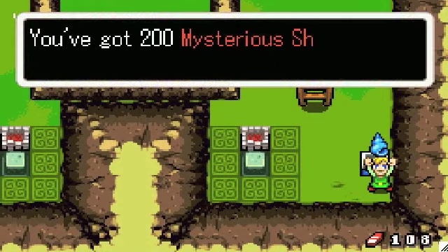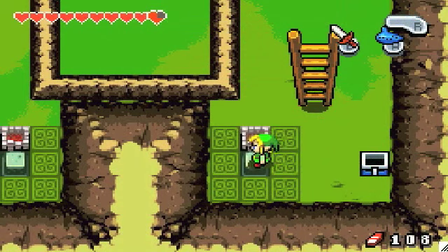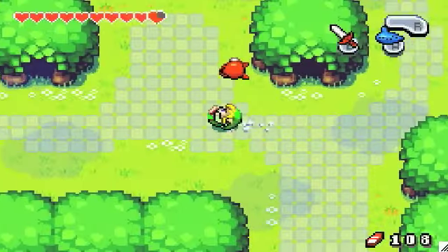A chest — no one cares about seashells — and a switch with a flame. We're going to want to turn on all the fires in each of these areas because something good will happen.